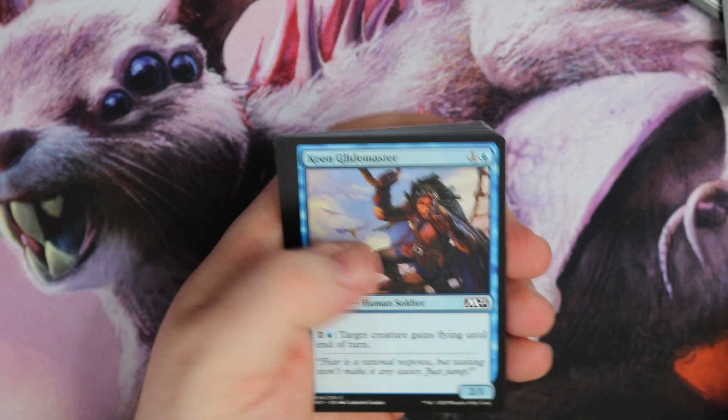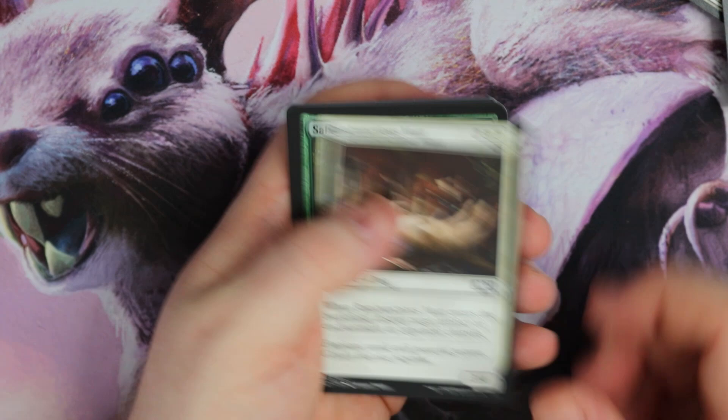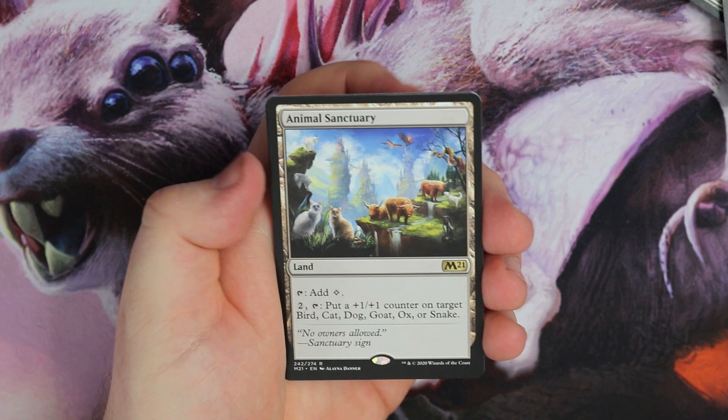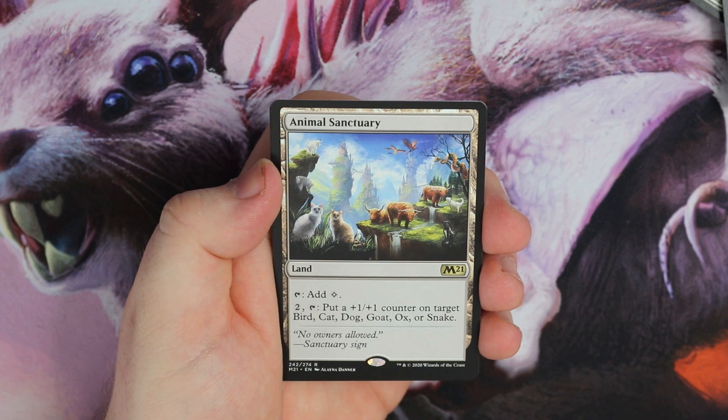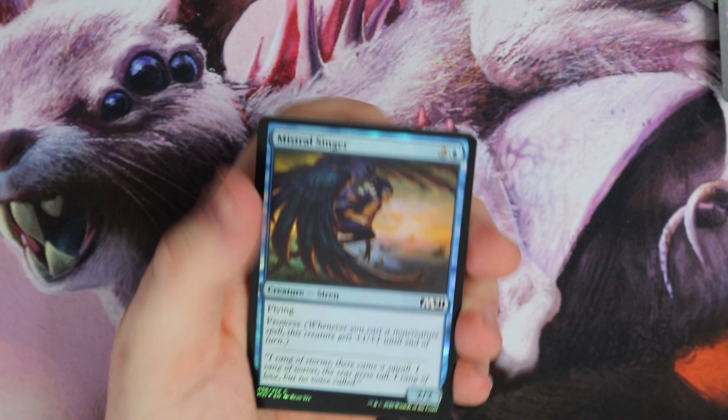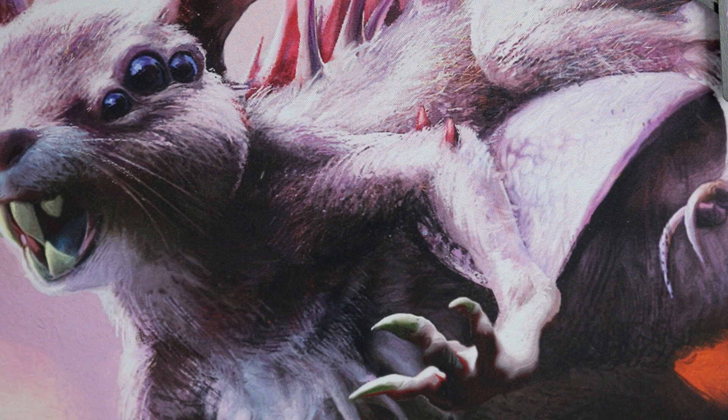On to another pack. I love it — I'm just going to be cracking so many packs of these, it's so fun. Rambunctious Mutt, Secure the Seed. Red Shrine — we're getting a run of shrines now, which is good. Tormund's Grit, Faith Fetters. And one of the special lands — Animal Sanctuary. This works well if you're building birds, cats, dogs, goats, ox, or snakes — pay two and put a 1/1 counter on target one of them. Pretty sweet. And a foil blue card — blue is always best for a foil for me. And Garruk Unleashed.